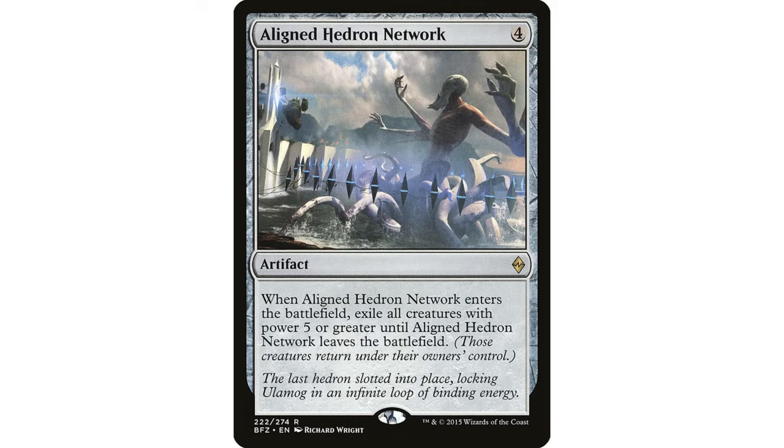Even outside a colorless deck, if I'm in a low-power-toughness theme and need to deal with big creatures, this is a great fit — it won't hit any of my small creatures. It's temporary, sure, but that can be an advantage: there are ways to abuse the blinking effect of this. It's stapled on a permanent, not a sorcery, so I can blink it, recur it from my graveyard, slot it into artifact themes. It exiles and isn't targeting, so there's no way for your opponent to protect their creature if its power is five or greater.